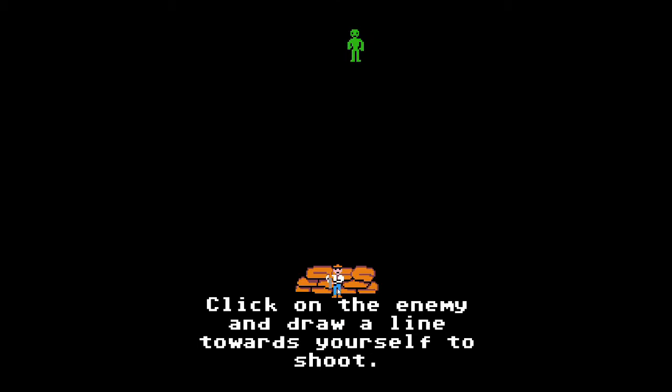So to shoot things — which we're going to have to do a lot — you click on the enemy and then draw a line towards yourself to shoot. You'll see there's a little line which you can direct, then let go and you'll shoot. You can draw this line from wherever you want. I tend to click my character and do it — it just feels a bit easier to aim.